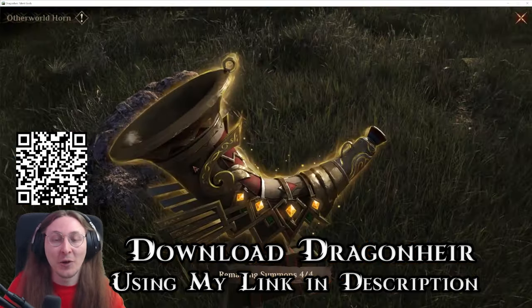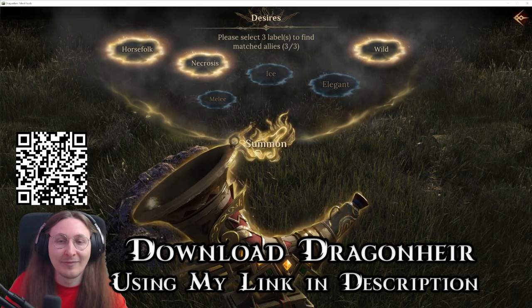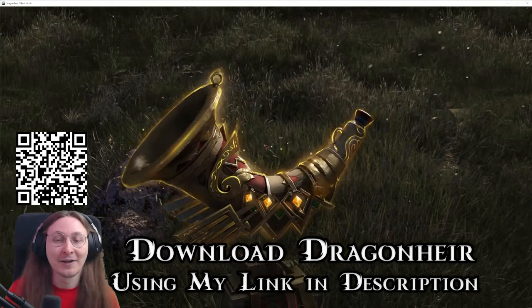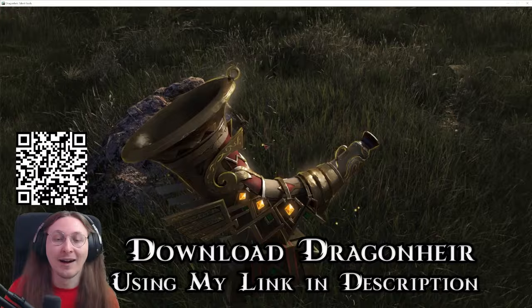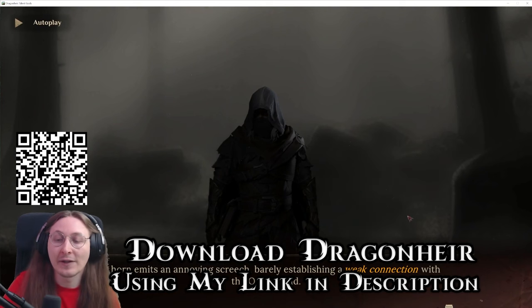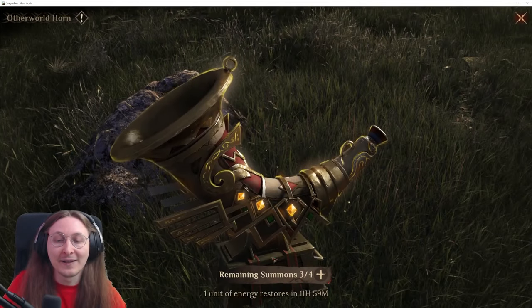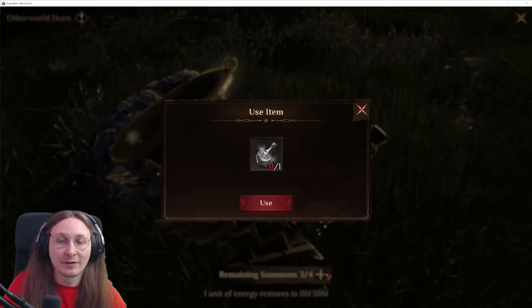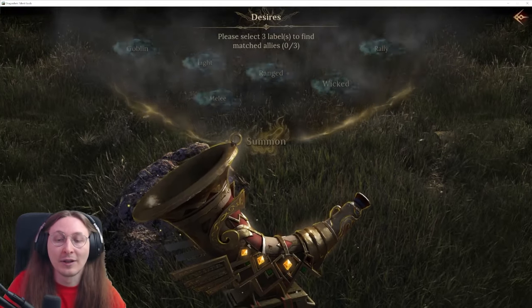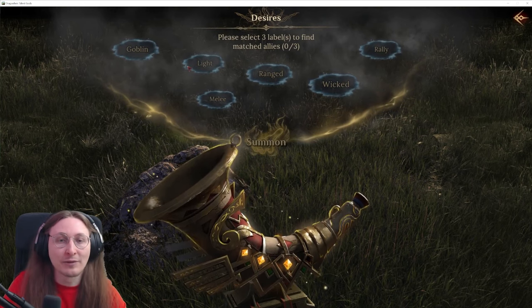I guess we'll start it off with summons and see if it's my lucky day. Let's go with the ice one, but I don't think it really matters — ice or necrosis are basically both the same affinity combination, so I would be happy with either one. We need to roll a 15 plus from these two for it to matter, to at least get an epic champion. Otherwise it's not relevant.